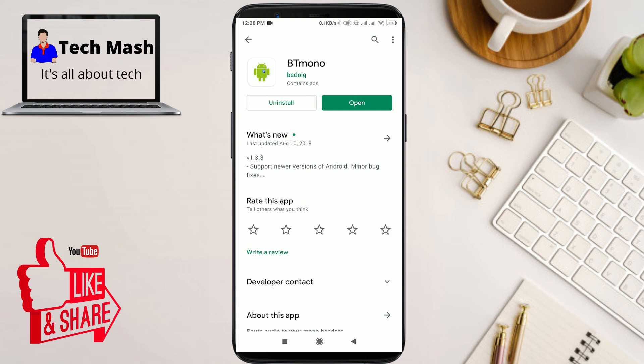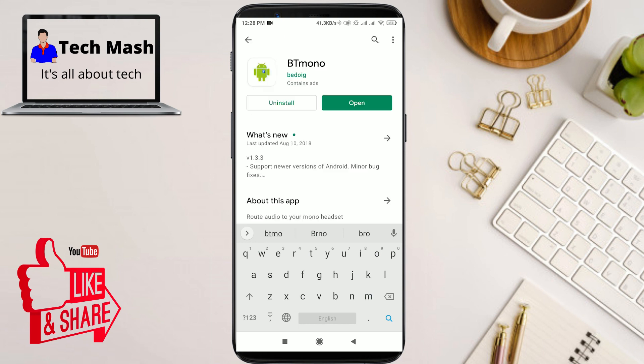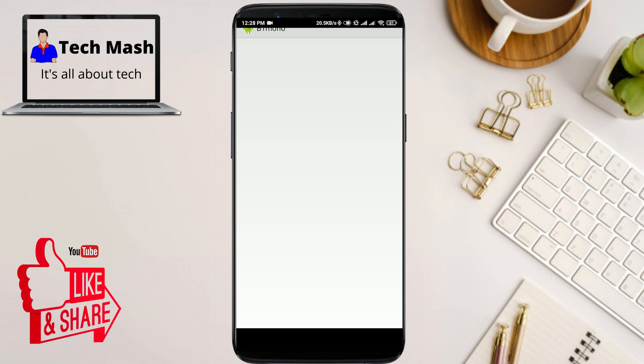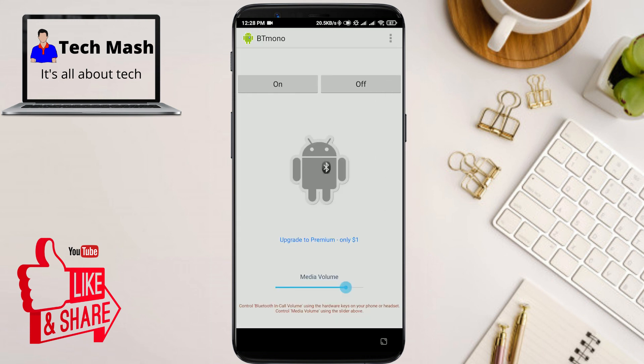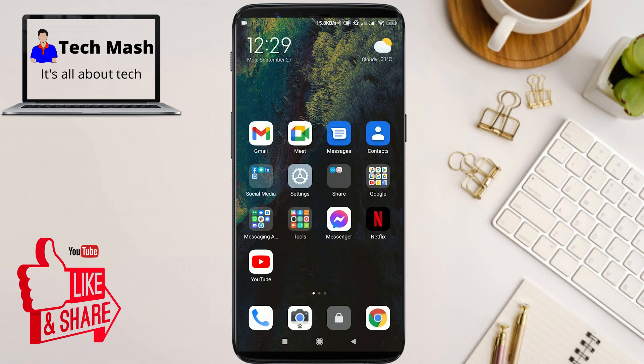To follow this step, go to the Play Store and search for BT Mono. Install the app and open it. Then turn on Bluetooth, connect your wireless Bluetooth earphone with your device, and turn on BT Mono. After that, go to PUBG or your other games and check for latency — your latency issue should be fixed.